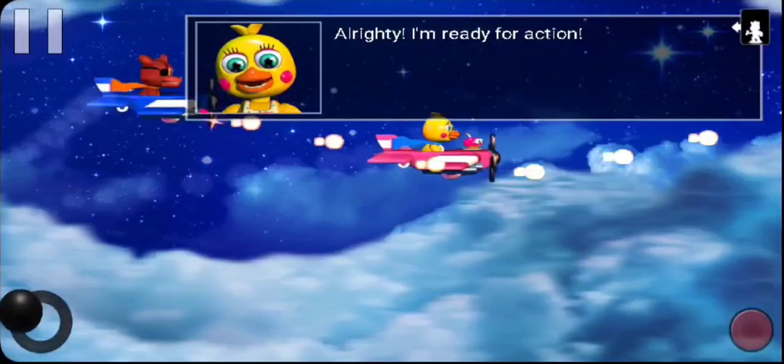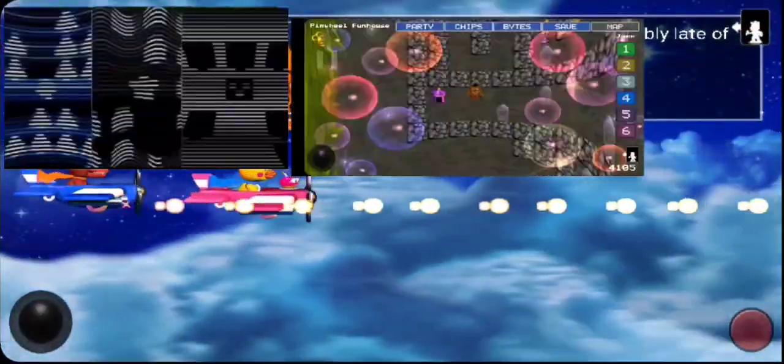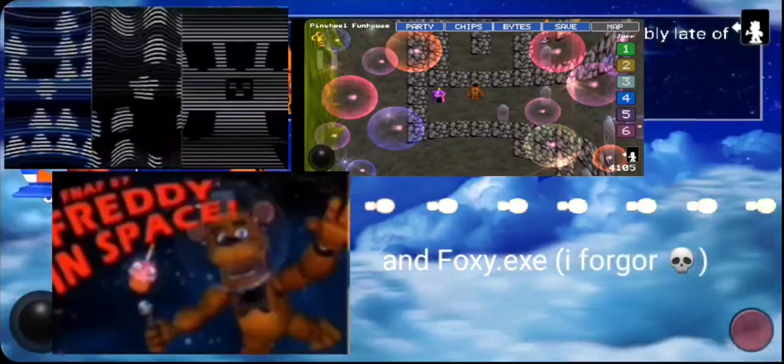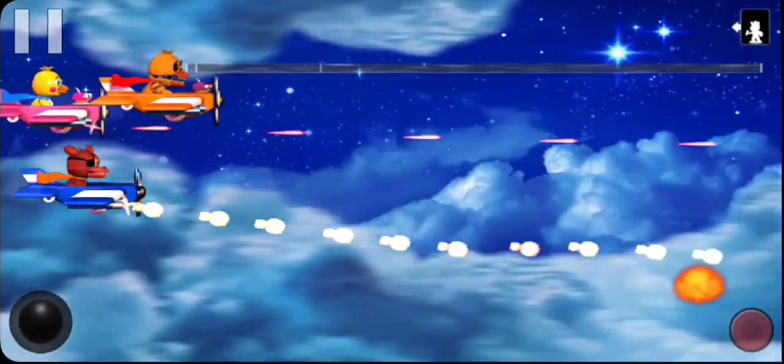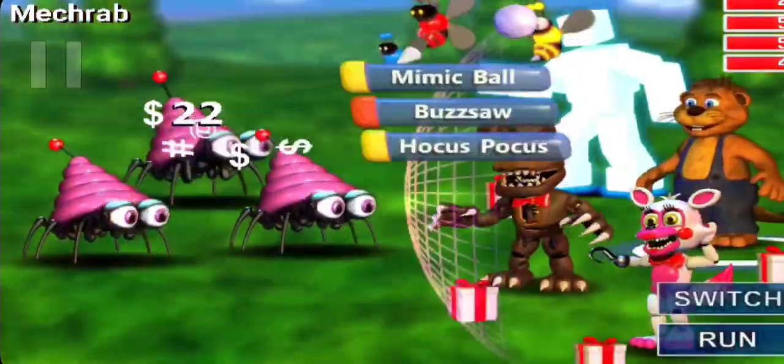Many of the visual errors were fixed too, such as the crazy box in the underneath areas, and little fun house in Freddy in Space. He also fixed the thing where in the old one there used to be no character animations for the enemies, but now there are character animations.